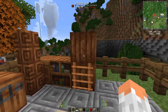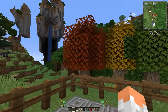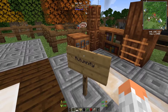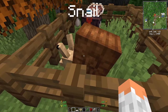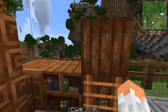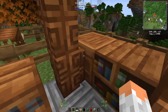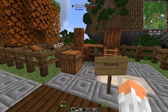Next is Autumnity, which adds four new maple tree types in green, yellow, orange, and red — so it looks very autumnal. It also brings new mobs: a snail and a turkey. You can take the snails and make snail blocks and snail walls.